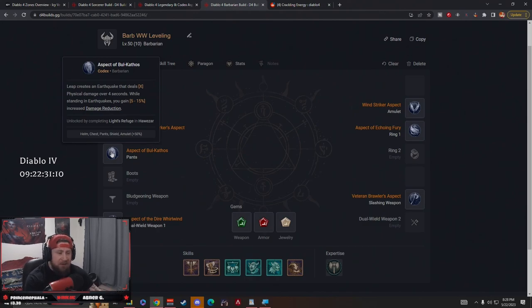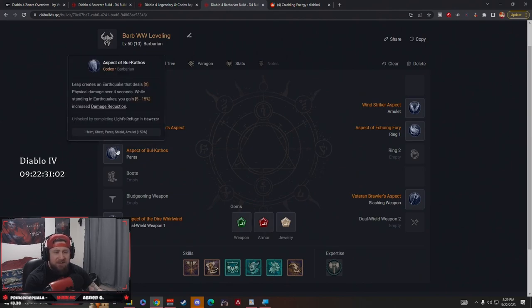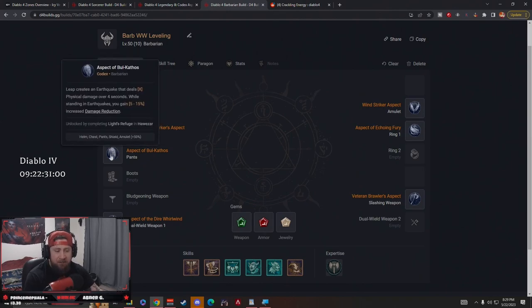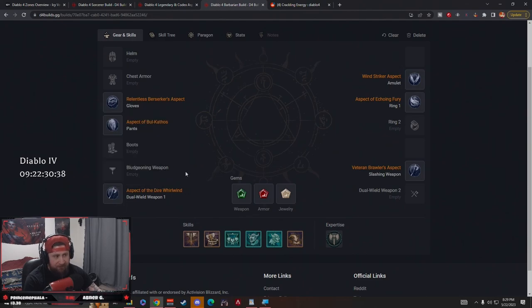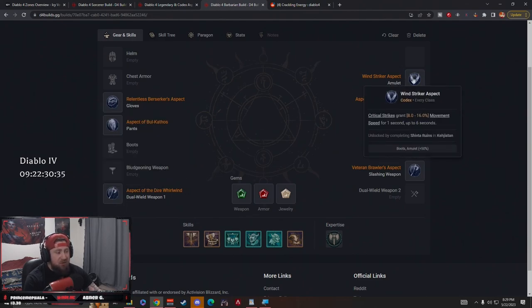Aspect of Bokat's is an add-on — not required but cool. When you Leap you create an earthquake that deals more damage, and standing in the earthquake gives damage reduction. It adds to the build if you have it, but don't prioritize it. Aspect of the Dire Whirlwind is a big one: Whirlwind's critical strike chance increases by 10% for each second it's channeled, up to 40%. So while Whirlwinding we can have up to a 40% chance to crit, which is crazy.